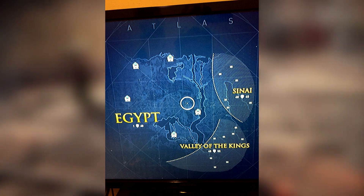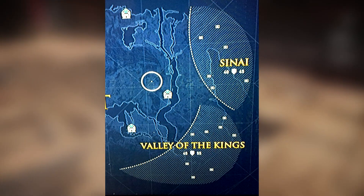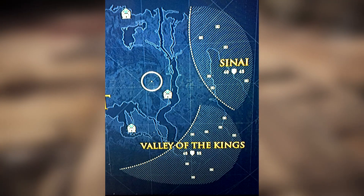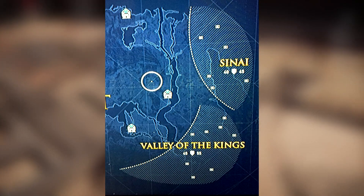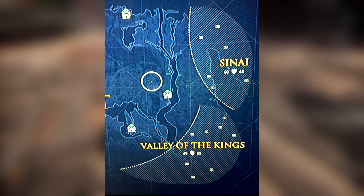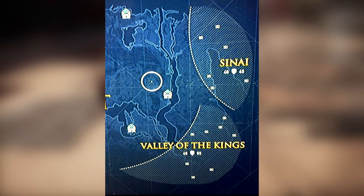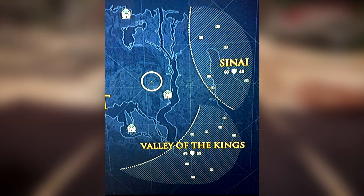We have an image of the map of the main game and the two DLC areas. Here's the Sinai, which is the Hidden Ones DLC area, and the Valley of the Kings, which is the Curse of the Pharaohs DLC area. By comparison to the rest of the map, it does seem as if they are about a quarter of the size.